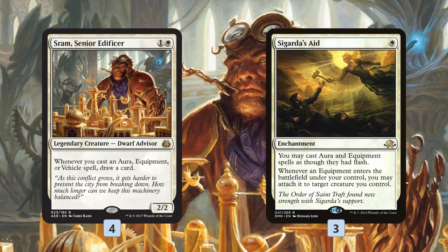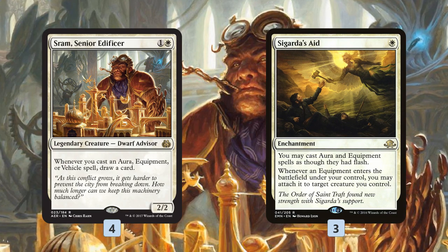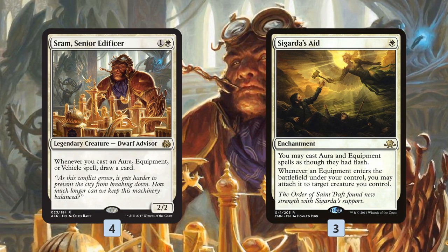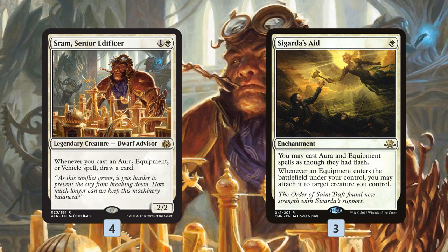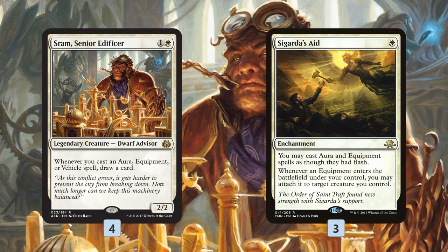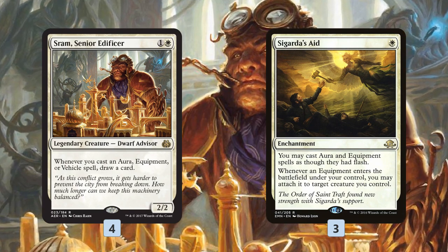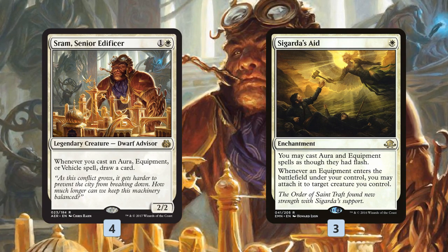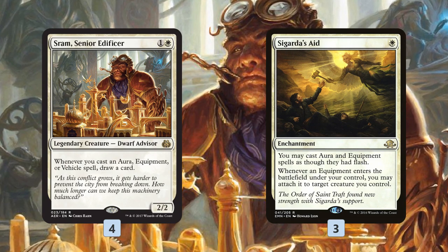Sram: obviously, you cast an Equipment — or an Aura, or a Vehicle, but in our deck an Equipment is what we're primarily using — and you get to draw a card when you cast it. Only two mana, so it's really cheap. In this deck, it's not a full-on 'we're trying to combo off and win the game in one turn' necessarily, like you see in Modern with the Sram deck, but this is a great value card for us. The plan of our deck is to get a bunch of very cheap artifacts — which happen to be equipments — on the battlefield, and then we use those artifacts to power up our payoff cards. Sram just lets us generate value along the way, and it's also a card that can benefit from the equipment we're casting.